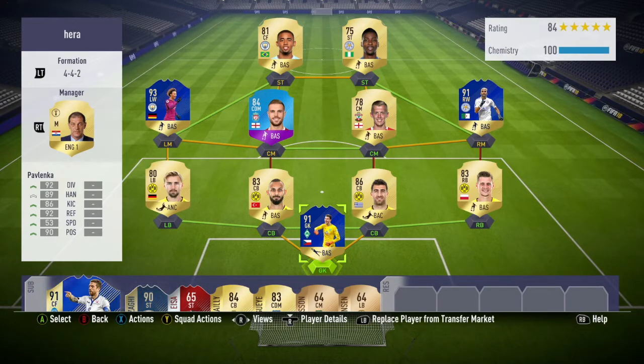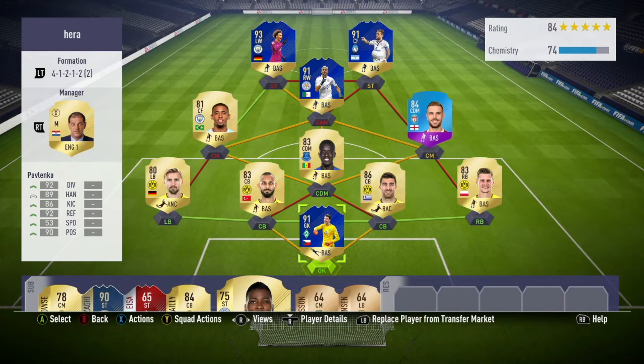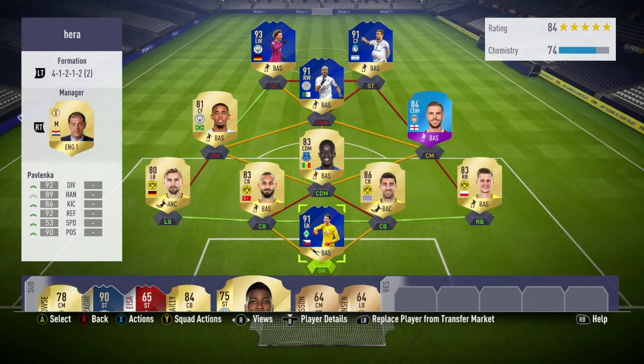So this is the team I started each game in, just to take care of each of my players. However, in-game I switched to a 4-1-2-1-2 narrow, starting with Pavlenka in net, Piszczek, Socrates, and Spelzer in defence, Gay, Henderson, Jesus and Team of the Season Mahrez in midfield, and finally Team of the Season Sane and Gomez in strike.